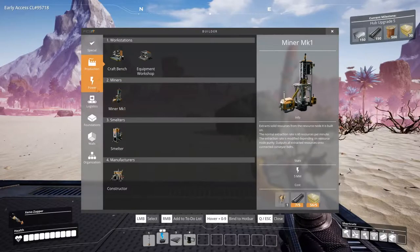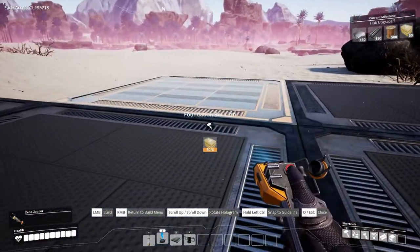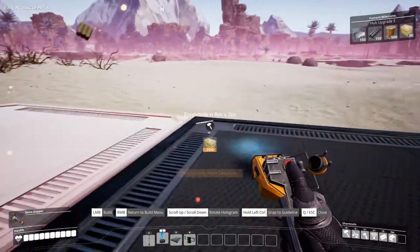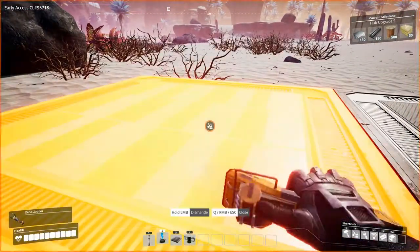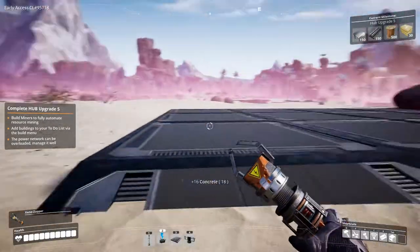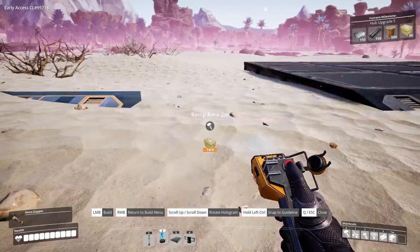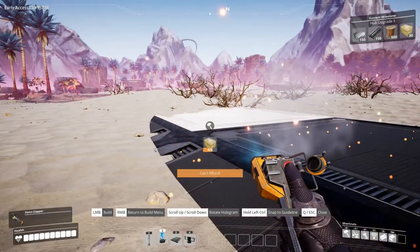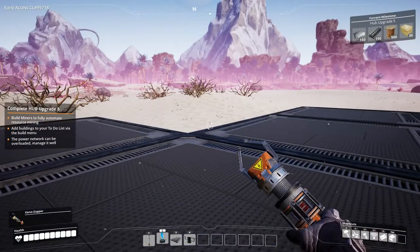Let's make some more foundations. That rock is going to annoy me - we'll have to work around it somehow. I think we'll skip this part and make it a little bit wider this way. No more concrete. This is going to take a lot of concrete because this is going to be a big, big factory floor.